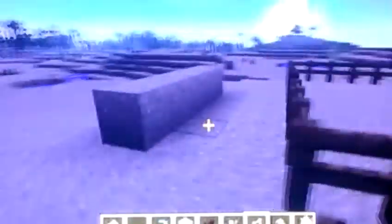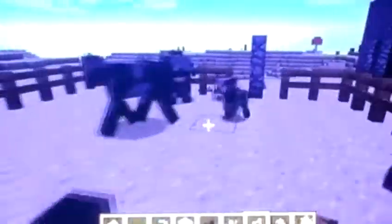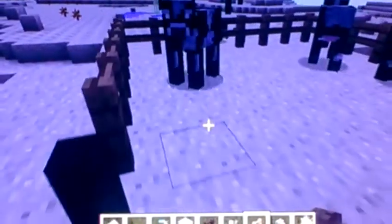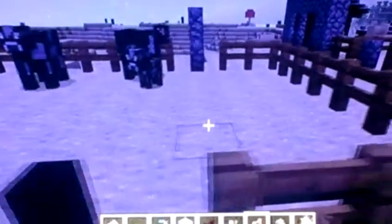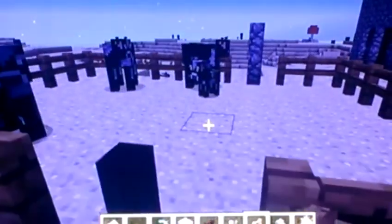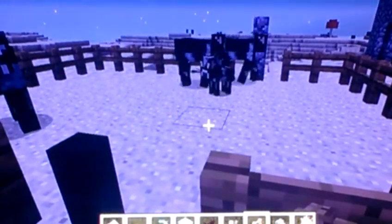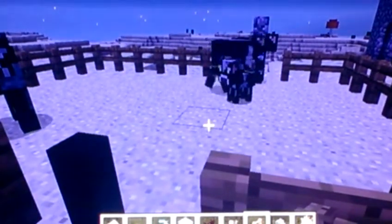But it also works with mobs too. Since baby mobs don't spawn, you could load this up with zombies, for instance, and stand here. And all they would do is look at you — you know, hungry and mad — like they do all the other time.